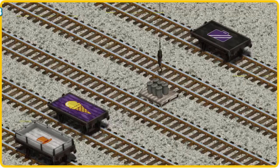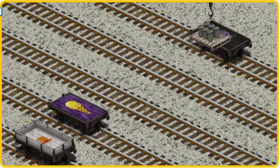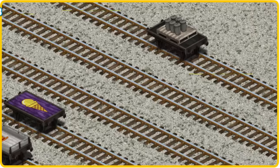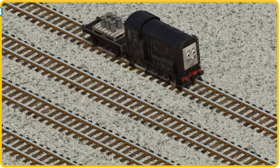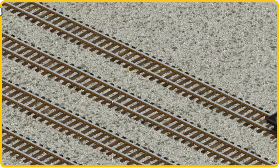Now the cargo must be loaded. Help Cranky find the black flatbed with a picture of a suitcase. There you go.